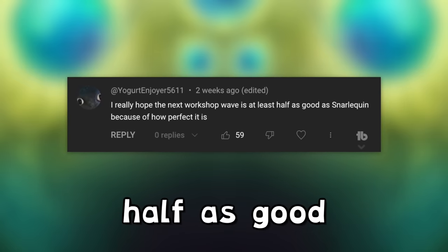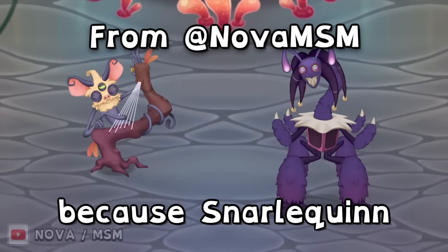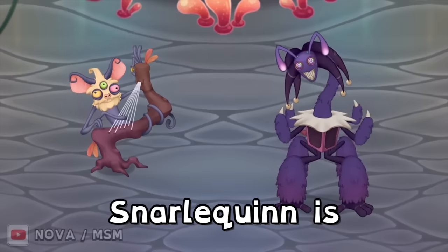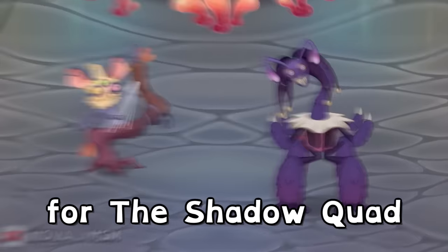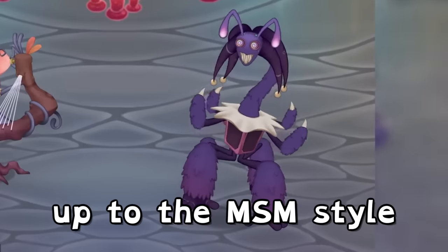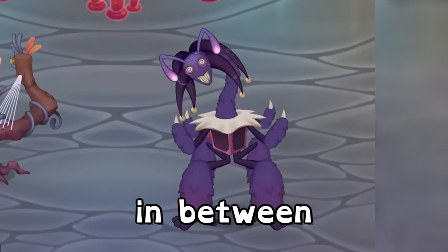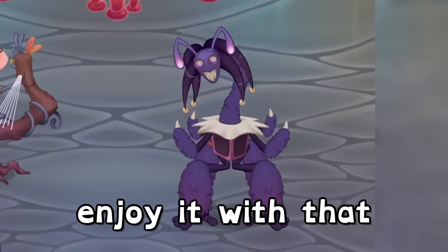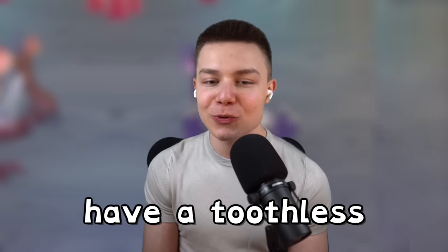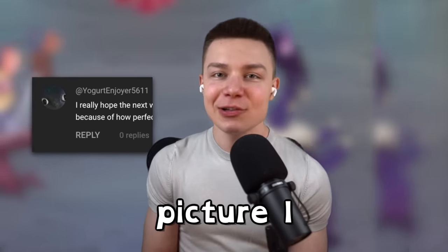Someone also put that they hope the Shadow Quad is Snarl Quinn. I had to put this up because Snarl Quinn — I completely agree — is the best fan-made design ever for the Shadow Quad. It absolutely lives up to the MSM style, it's not too scary, it's basically that in-between we're looking for. I'm hopeful that it does enjoy that, and also — do you have a toothless dancing Toothless profile picture? I love that.